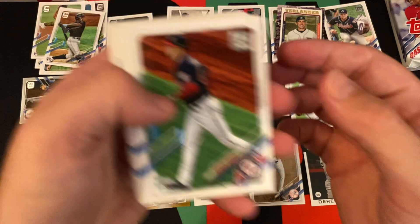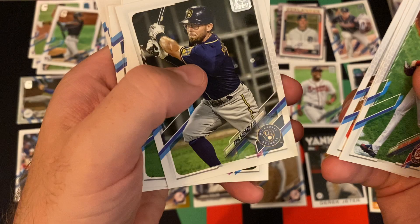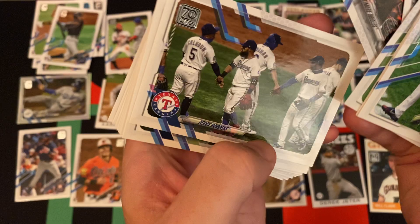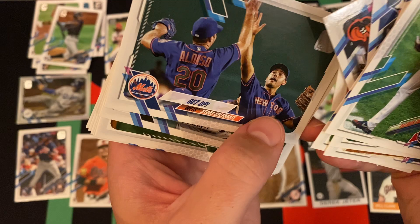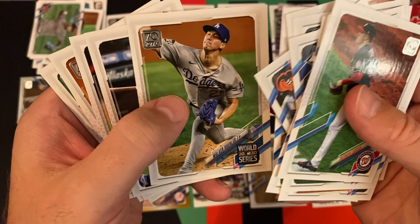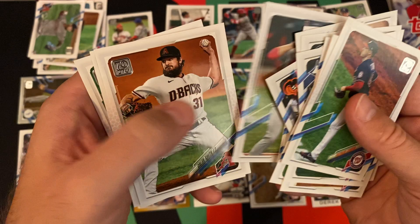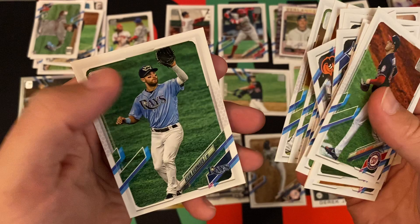We got Jesus Sanchez rookie card, Patrick Corbin, Tony Kemp, Jay Bruce, Eric Sogard, Malik Smith, Justice Sheffield, Kevin Biggio, the Orioles, the Rangers, Joey Wendle, the Mets, Humberto Mejia rookie card, Mike Miner, Walker Buehler World Series card, Mookie Betts — throw Mookie on down here. Paul DeJong, Kaleb Smith, Luke Weaver, and Kevin Kiermaier rounding out that pack.